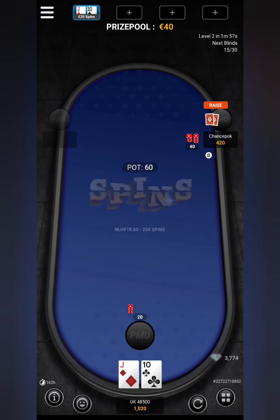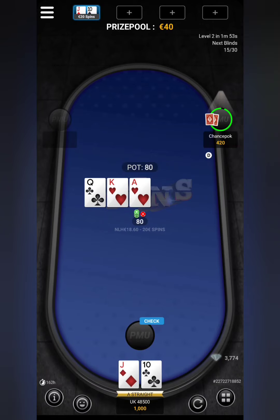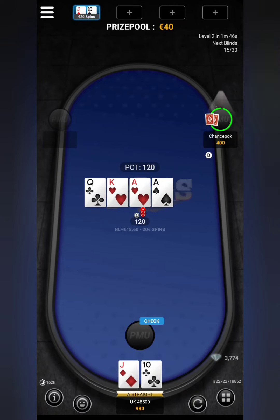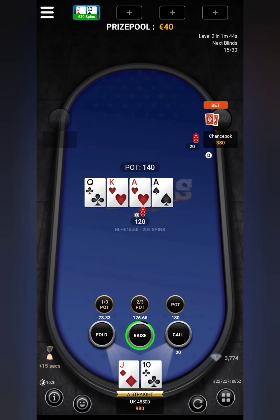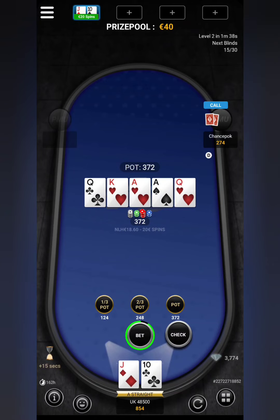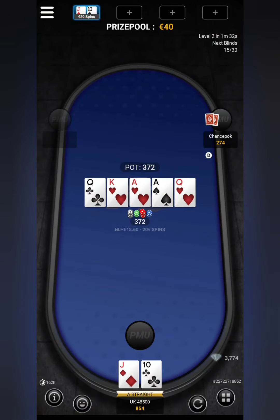This is a little bit better — jack-10. We'll call that. Look at this: 10, jack, queen, king, ace — the straight on the flop, incredible! And he's raising me. He's raising me 20. I'm going to put in another 100 and see what he does. Let's hope there's no flush because a flush would actually wipe me out.